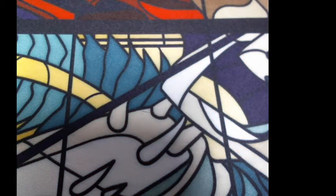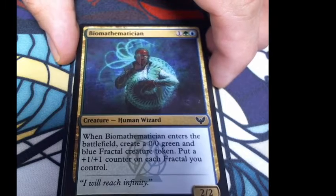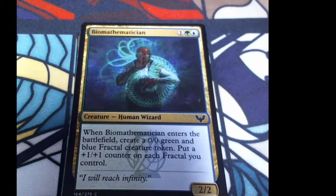Let's open our first regular draft booster. We get a human wizard — Biomathematician. When Biomathematician enters the battlefield, create a 0/0 green-blue fractal token and put a +1/+1 counter on it; then put a +1/+1 counter on each fractal you control. Kind of like a fractal sliver, if you will — it looks like a nautilus. It costs one colorless, one green, and one blue for a 2/2. Flavor: 'I will reach infinity.'